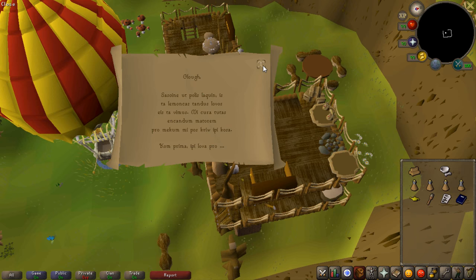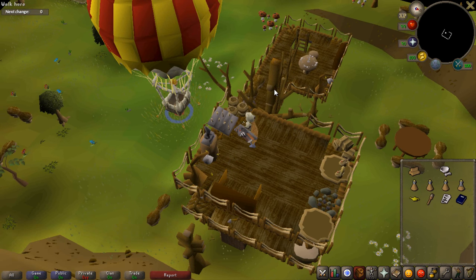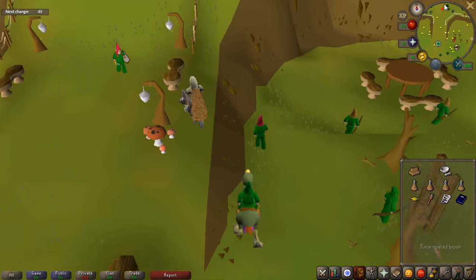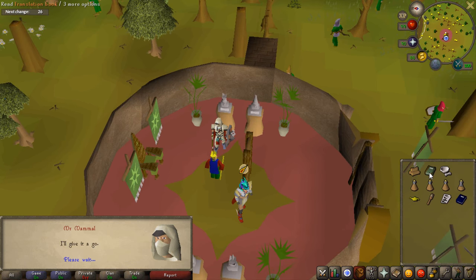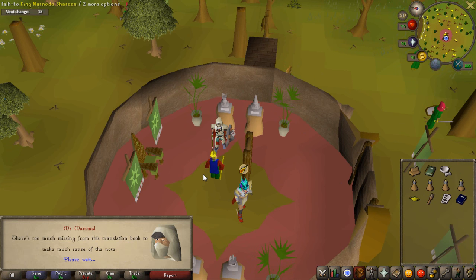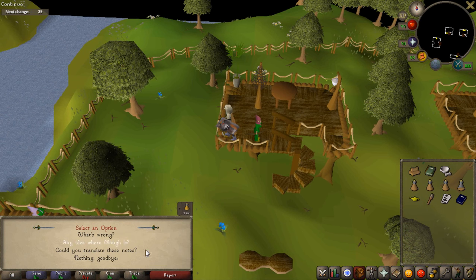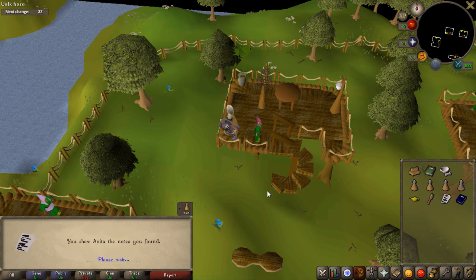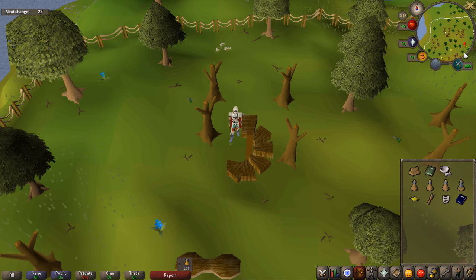You can't read the scrawled note as-is, so read it and then go back to King Narnode Shireen — he will give you a translation book. Once you have the translation book, use it on the scrawled note and it will fix it. Then talk to the king once more. After that, return to Anita — she can translate the note for you. Once she gives it back, return to the king once again.